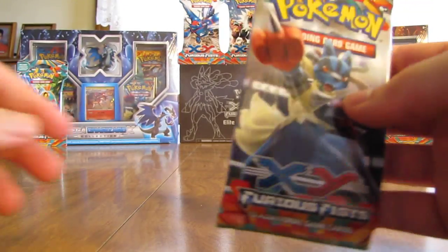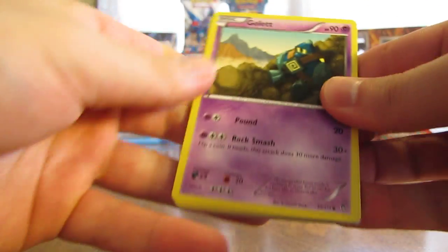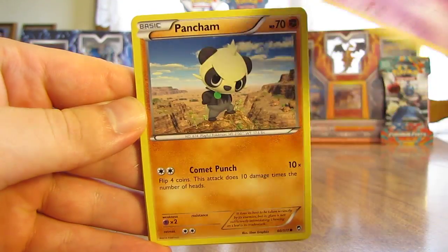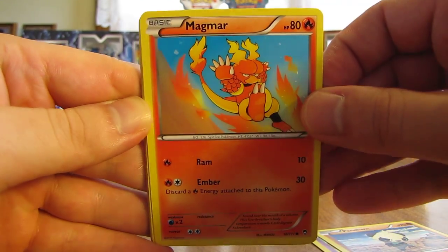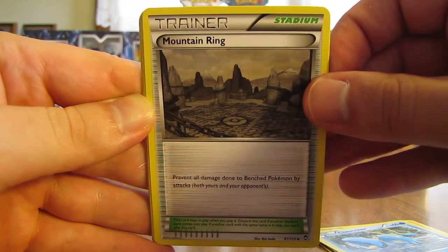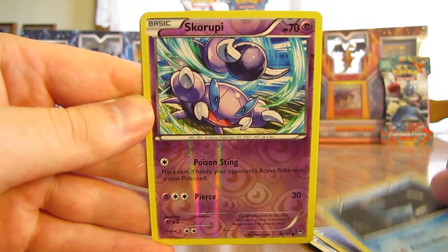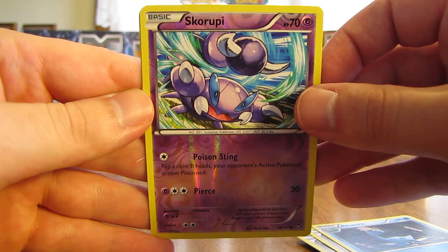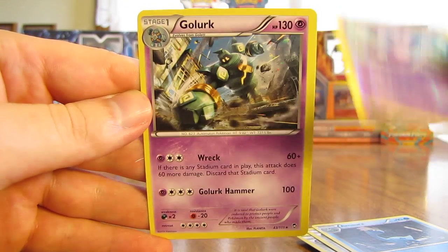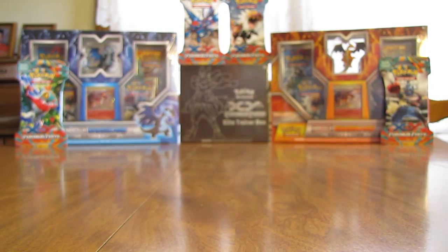I'll go right to left and start with this one that has Mega Lucario on the front. It'd be nice to pull either an EX full art card or a Mega EX card out of one of these three packs. This pack starts with Gollet, Pancham, Magmar, Clefairy, Cloncher, Mountain Ring, Focus Sash, and Amora. Reverse Holo is a Scorpi, just a common card. And the first rare in this blister pack opening is a Golurk, which is a non-holo rare card. Cool looking one — the artwork is pretty nice in this set.